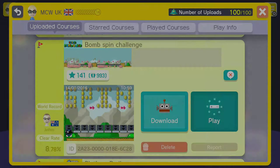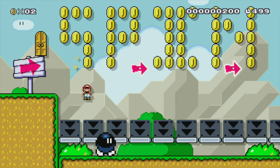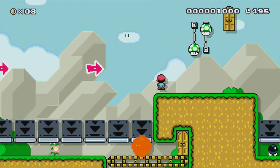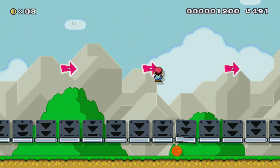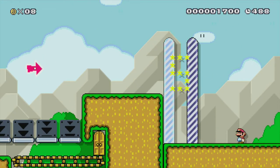Let me show you this level. It's very short and quite easy as well. All you have to do is spin across on the ball. If you fall down you can go in one of the reset doors. And that's literally the end of the level — that's all there is to it. As you can see, that was very short and pretty easy.